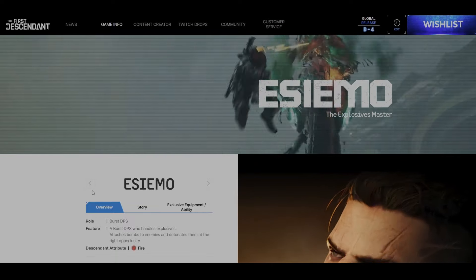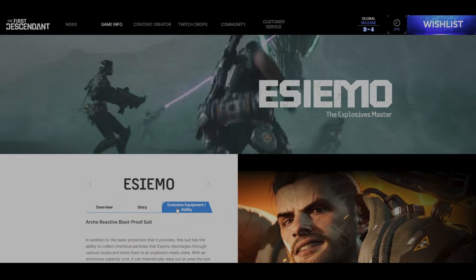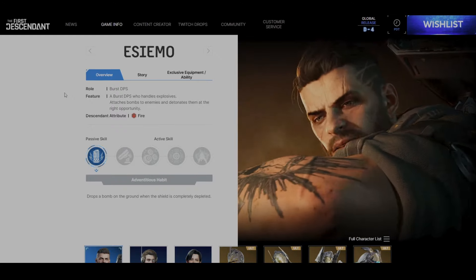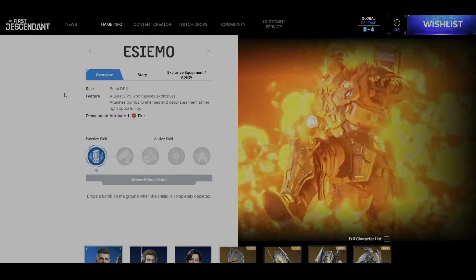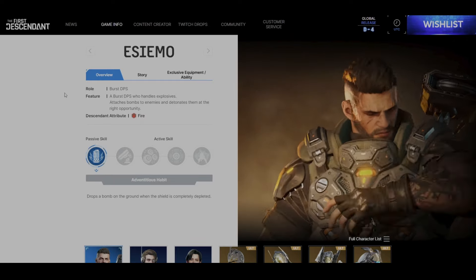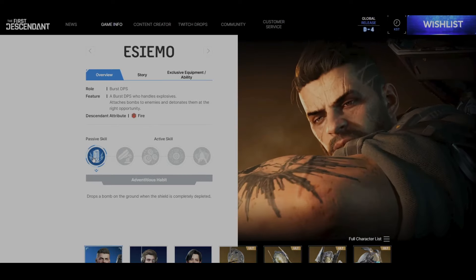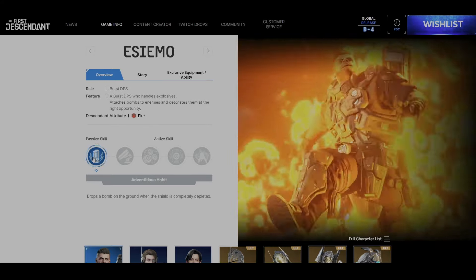Esimo now has a full overview, story, and exclusive equipment and ability tabs. Esimo's overview lists a role of Burst DPS — a Burst DPS who handles explosives, attaches bombs to enemies, and detonates them at the right opportunity. Esimo's Descendant attribute is Fire, with the passive skill Adventitious Habit, which drops a bomb on the ground when the shield is completely depleted.